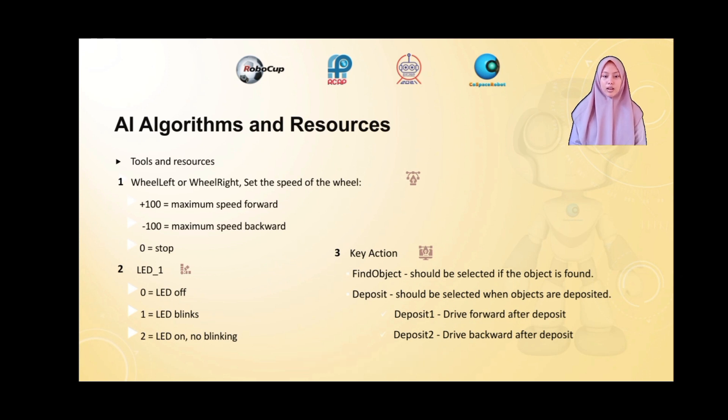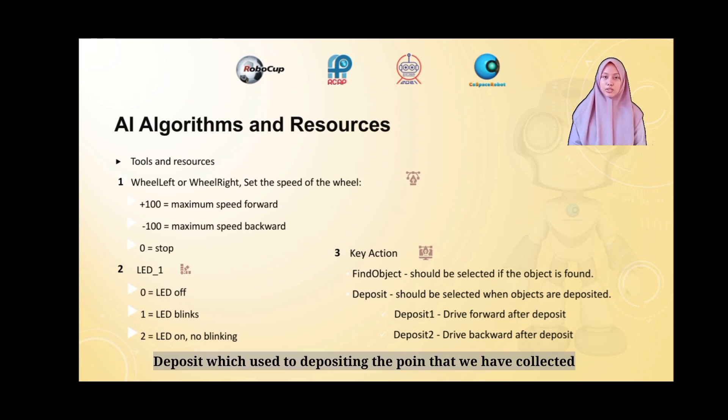Tools and Resources. Wheel left or wheel right sets the speed of the wheel. Plus 100 is for maximum speed forward, minus 100 is for maximum speed backward, and 0 is for stop. LED underscore 1: 0 is for LED off, 1 is for LED blinking, and 2 is for LED on without blinking. Key action — Find Object is used for finding the object. Deposit is used to deposit the points collected. Deposit 1 is for driving forward after deposit, and deposit 2 is for driving backward after deposit.